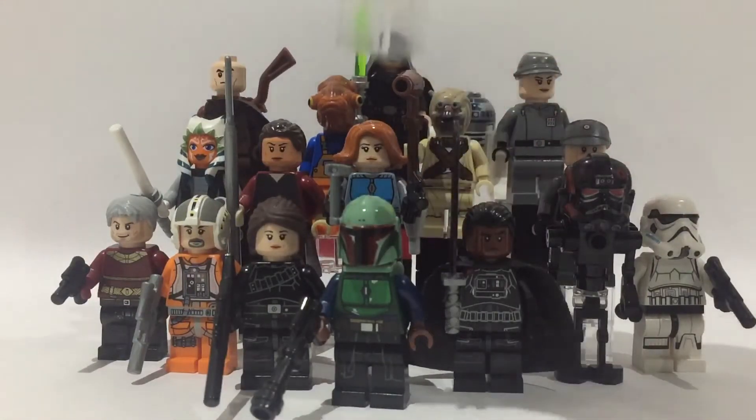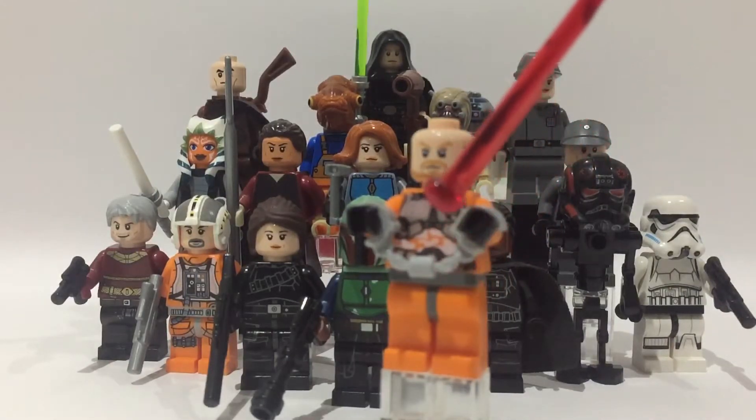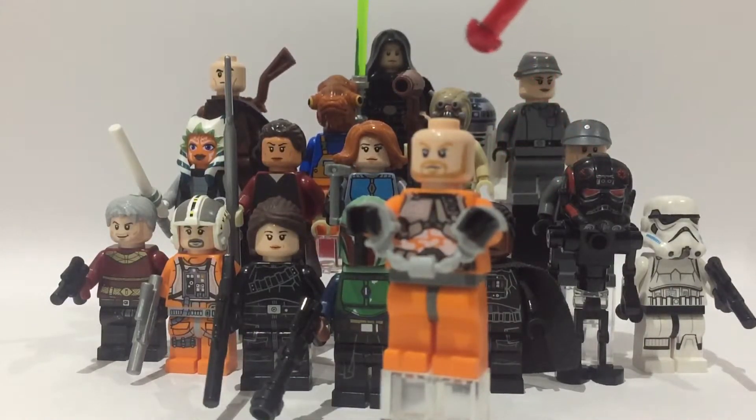Next we have Mayfeld in his prison outfit. For the prison outfit, I got the torso and legs from one of the Exo Force sets — that's quite an old theme — but you could just use an Arkham Asylum jumpsuit if you don't have that. For the head I used the one from the Infinity War set, and I just gave him a pair of handcuffs.